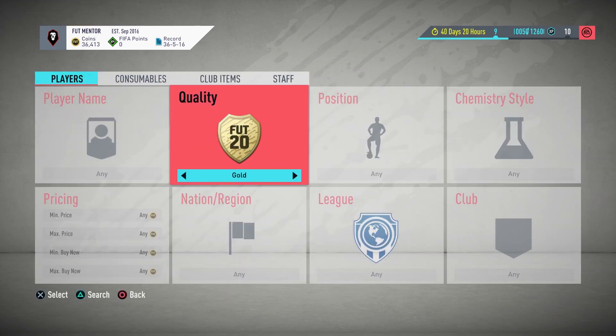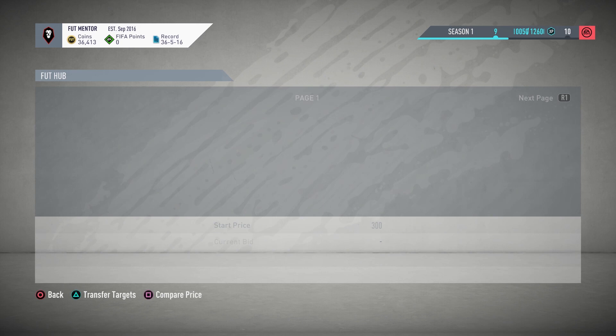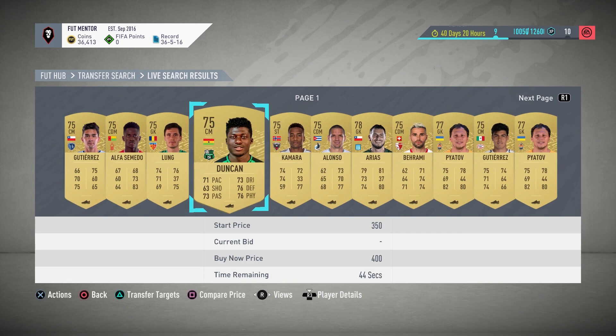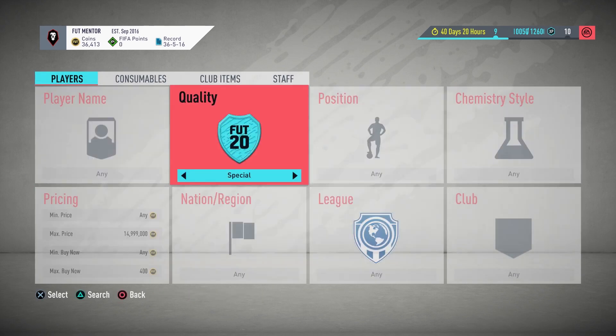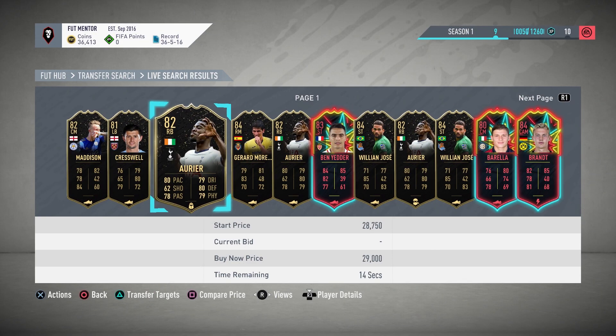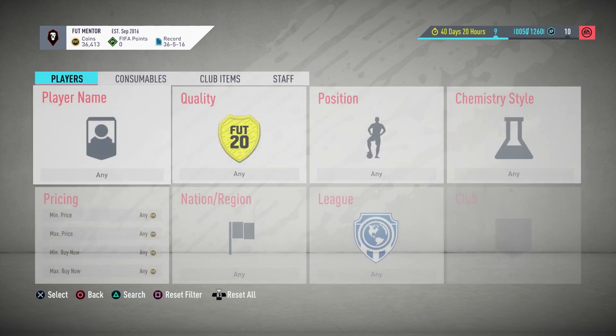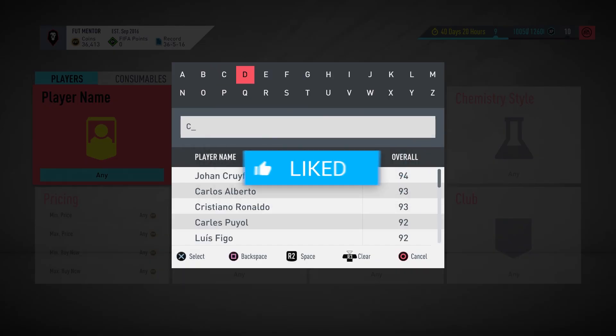If you have under 10,000 coins I would do it with a gold card. Bronze and silver cards are very popular but that might be too suspicious. For more than 20,000 coins I would use probably a silver inform — you can also use a gold inform — and for larger amounts I'm going to recommend a gold inform.